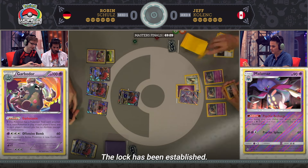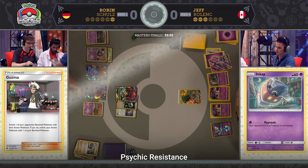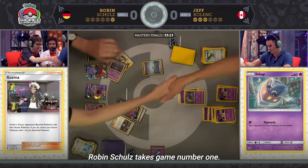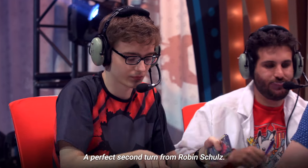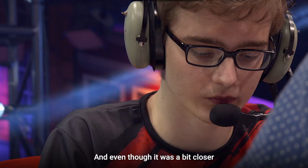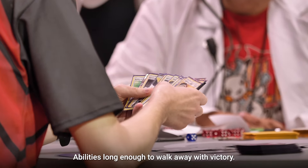The lock has been established — turn two Garbotoxin for Robin. He utilized Zoroark GX with its psychic resistance as a bulky and powerful attacker, dishing out a lot of damage with its Riotous Beating attack. Robin Schultz takes game number one. Game two was more of the same — a perfect second turn from Robin Schultz, locking down the abilities. And even though it was a bit closer this time around, Robin was able to lock down the Psychic Recharge abilities long enough to walk away with victory.